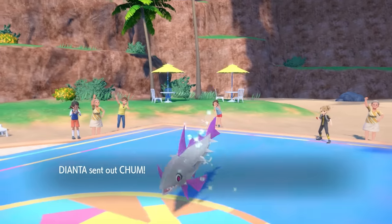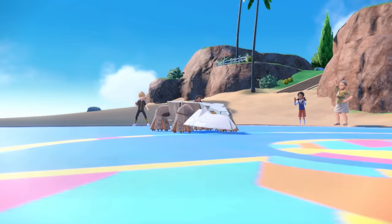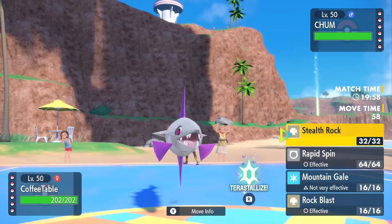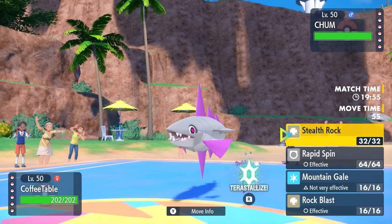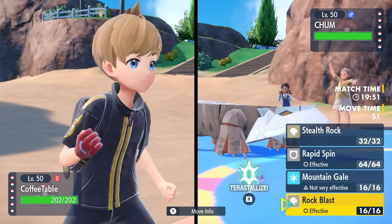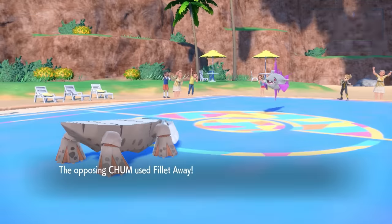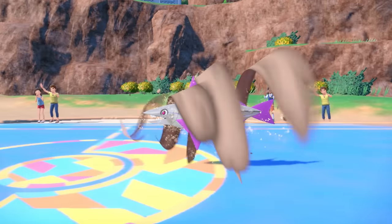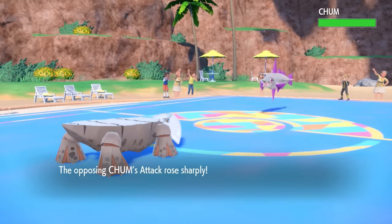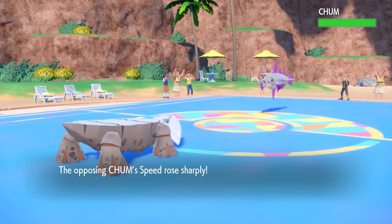I don't think I ever even knew that Chesnaught has the ability to both Belly Drum and even Grassy Glide, so as I was building this team I was like, why are people not doing this? My opponent's going to lead off with a Veluza, as I have a nice little Avalugg who's here to lay down some Stealth Rock. These things come in and fillet away — literally just chops himself up — and at the cost of half of its health, gives it a plus two to attack and speed.